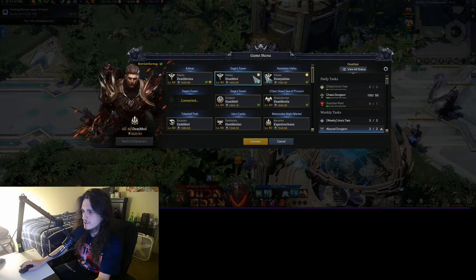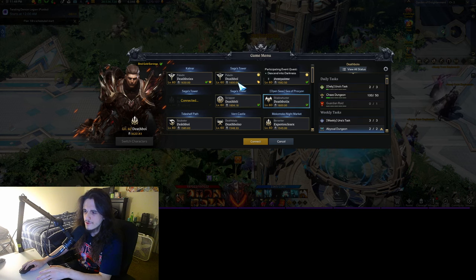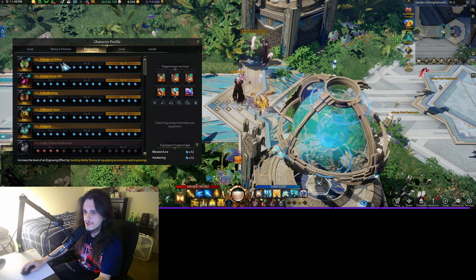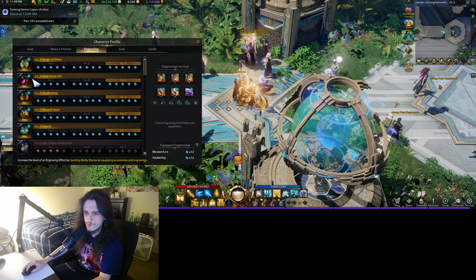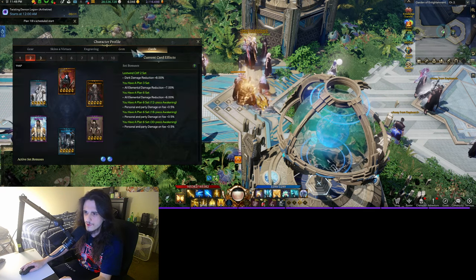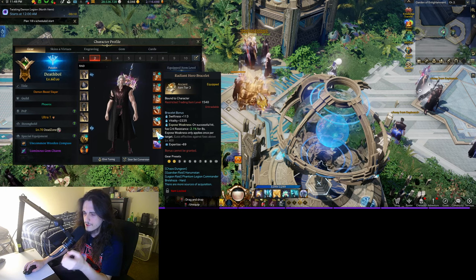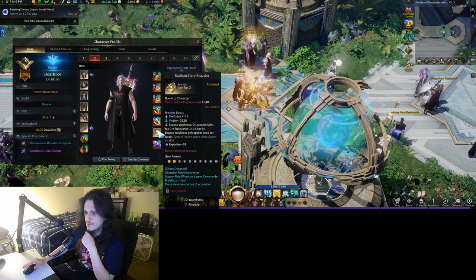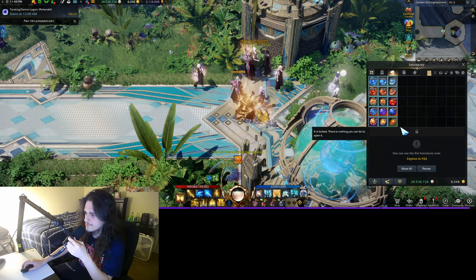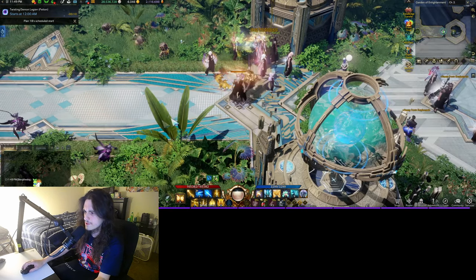Now I want to show you the other two paladins and where they're sitting in terms of bound mats, and then quickly go over scrapper and shadow hunter bound mats. So the 1600 paladin — this guy's 5x3. I need to update his build: I need to do the 5x3 plus one with magic stream replacing drops of ether, and a plus one being crisis evasion. I have the lost wind cliff engraving here. The bracelet is 2.1% crit with swiftness and expertise — I wish it was spec, but you can't win them all. Bound mats: I'm almost at 2k bound leapstones, 17k destruction, and 45k guardian. I have enough mats to get to 1610, or almost, but I'm not going to push for that just yet.